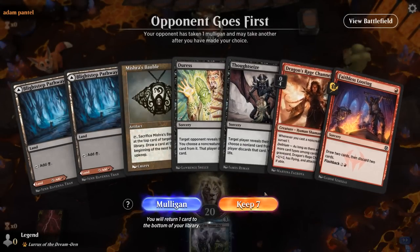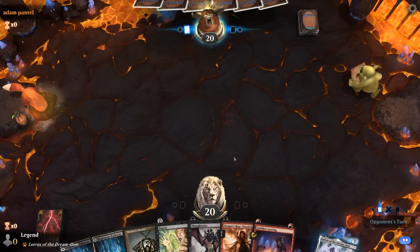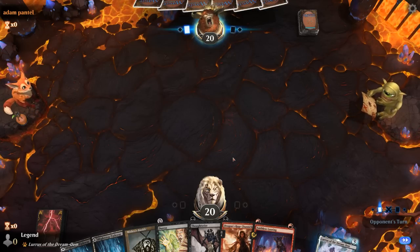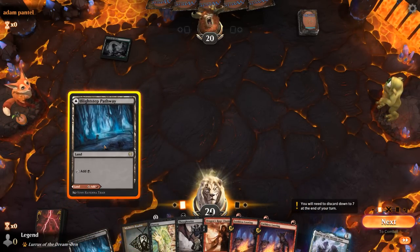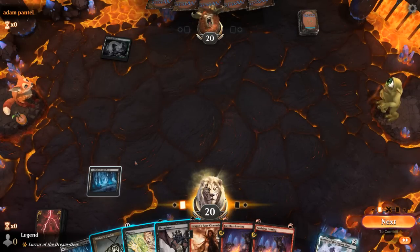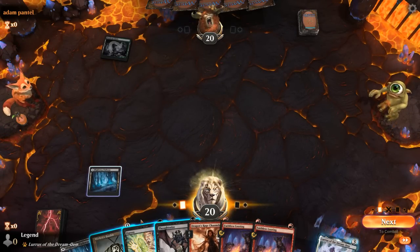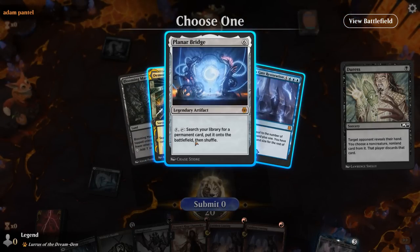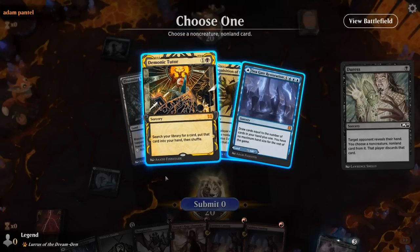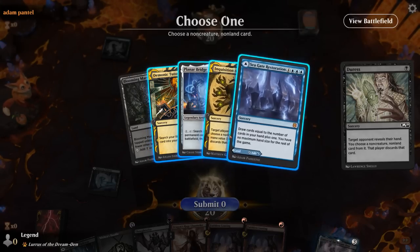We're on the draw with an acceptable hand — good mix of interaction with discard spells, Channeler as a potential threat. Opponent is black-green, so I'm definitely playing a discard spell in case they're on the Channel deck. I could Bauble now or after we play Channeler to get the extra surveil, which is probably better. Lead with Duress, keeping Thoughtseize to maybe take a creature later. Opponent has Planar Bridge to Channel into — could be quite scary — as well as a tutor and Inquisition.